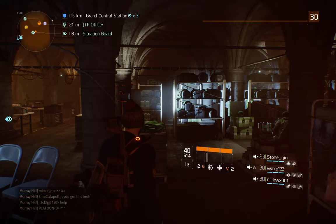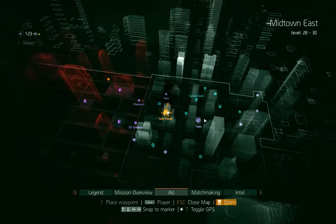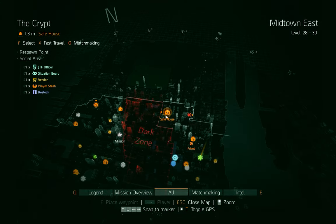Hey guys, it's me again. I want to show you how to kill Apollo, that's the last boss. She is in the midtown east district and we spawn at the crib.